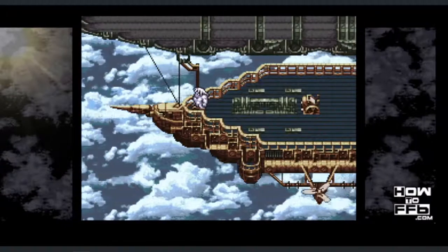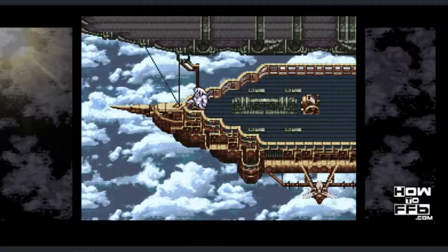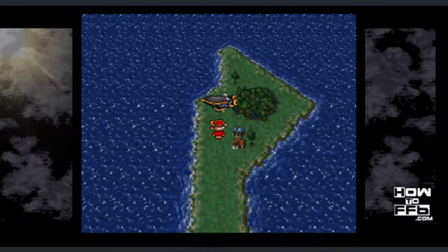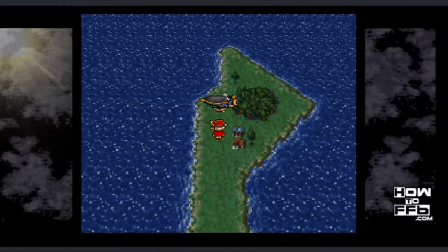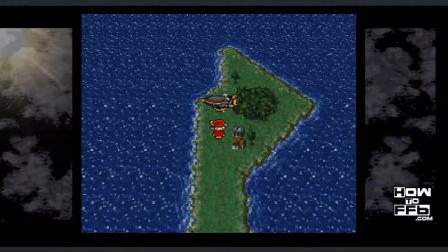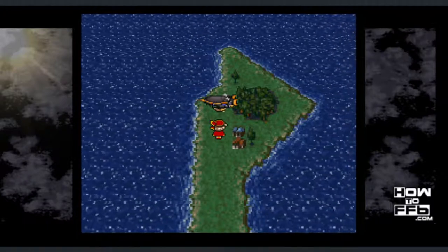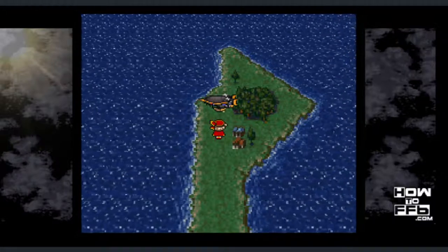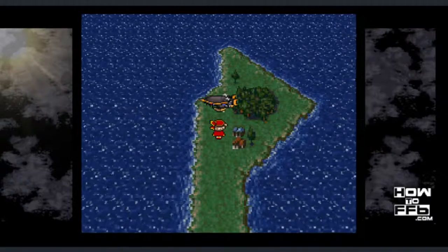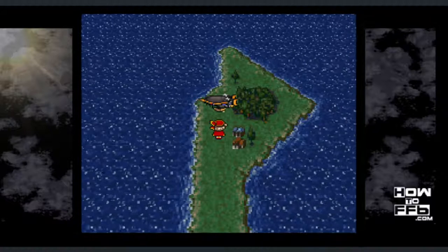In this video, I'm going to be showing you how to bring Umaro and Gogo to the World of Balance and the Floating Continent. Begin by starting a new game. You're going to play the game normally until you get to the point where you first have Realm in the party and control of the airship. Board the airship and get Edgar and Realm in the party.